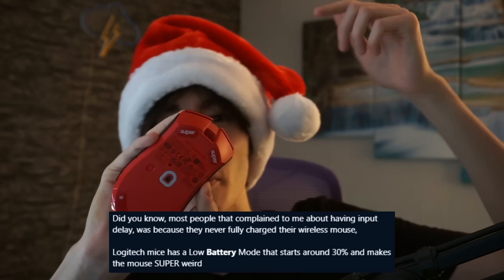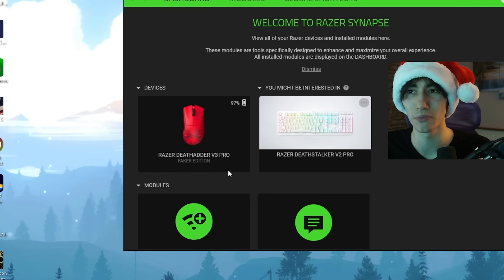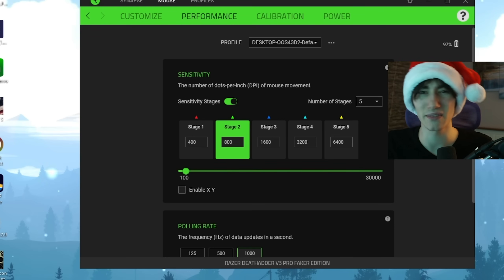Many people complain from time to time that they feel like they have a lot of additional input delay while playing Creative, Ranked, or whatever mode they're in. Most of the time, it's actually due to the fact that their mouse is in low battery mode. So always make sure as the first tip that your mouse is charged over 30%. All you need to do is open up the software for your mouse — for me it's Razer Synapse since I'm using the Razer DeathAdder V3 Pro. You can see my mouse is currently at 97%, so I should have no additional delay.